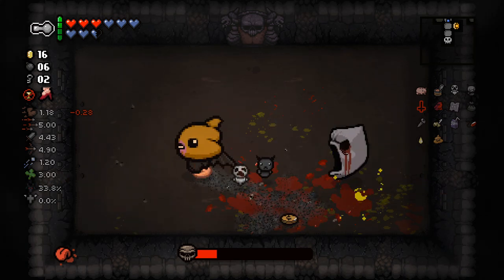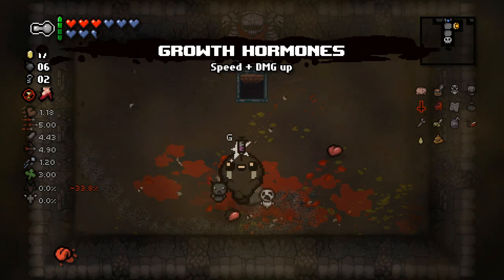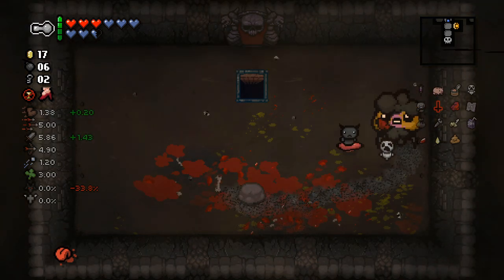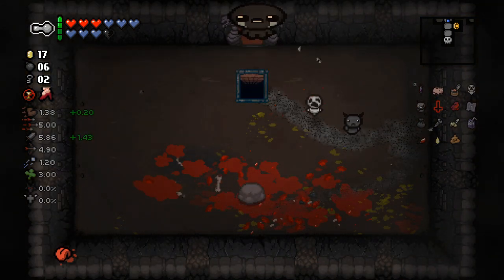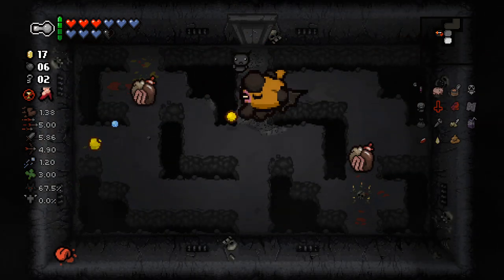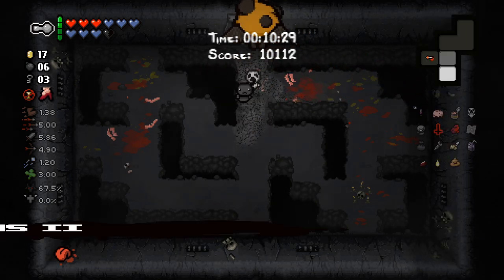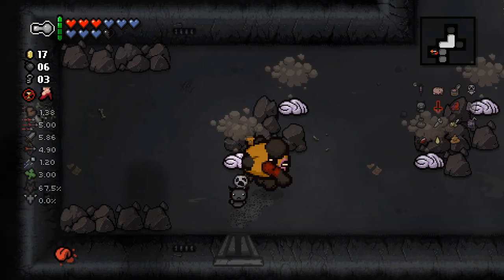A bomb — also very effective. I suppose I'll let you pick up a couple of hearts in case it gives me a black heart in return. And it did. And that brings us to the final floor of challenge number two. I immediately went in the wrong direction. However, there is a big room coming up and we can probably just flush that one out immediately. There we go — saved a little bit of time there.